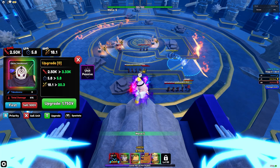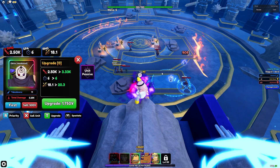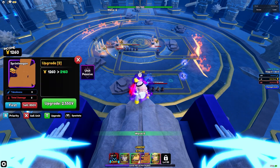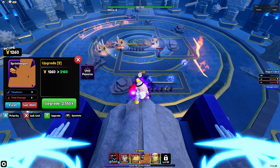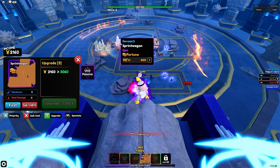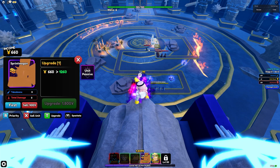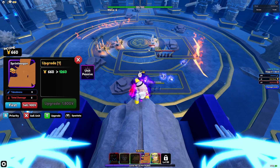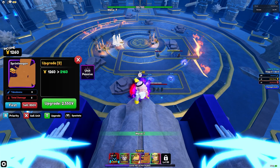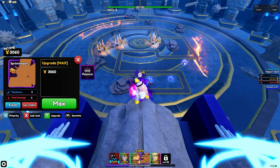Now we're going to place down our units to start killing these units. Make sure to keep upgrading your speed wagons — we want a bit of extra money. A tip is whenever you're upgrading you can hit the upgrade button a few extra times just to make sure they actually do get upgraded, because sometimes you won't have exactly the same amount of money depending on how units spawn. While you're recording your macro it's super important that you don't move your camera.